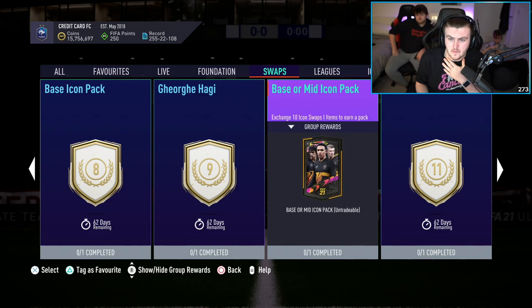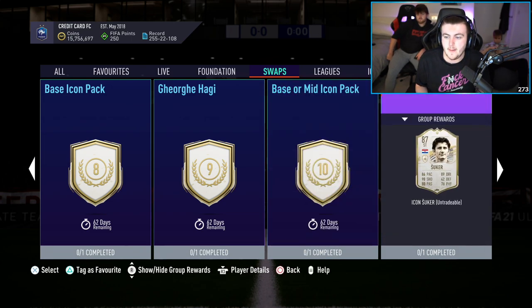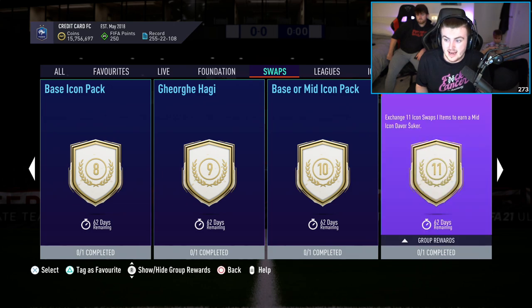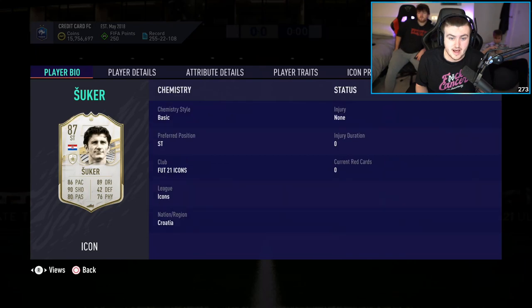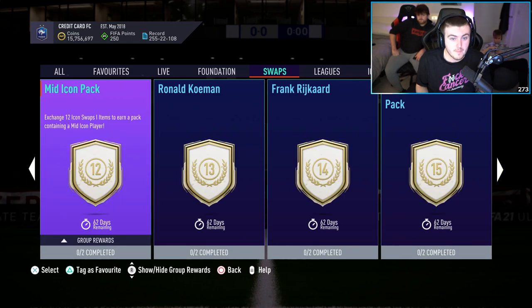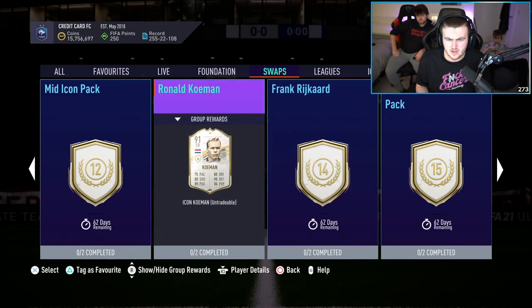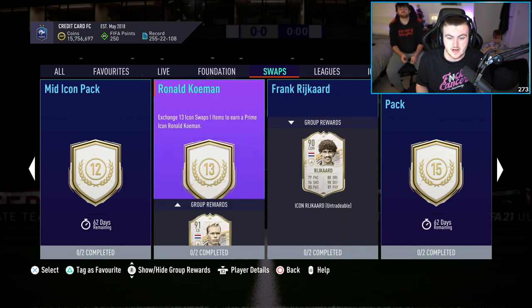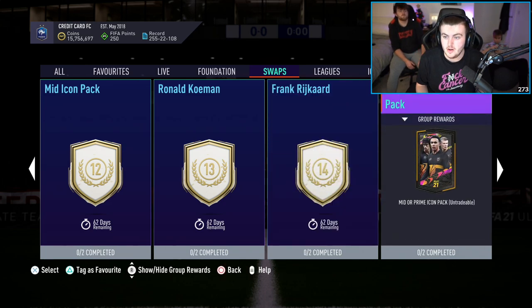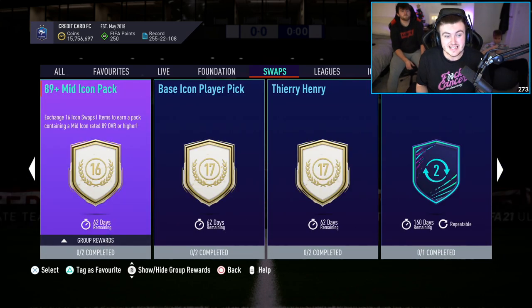We've got the base or mid-icon pack for 10 tokens, which I think is pretty cool. I like EA bringing out brand new types of packs. For 11 tokens, this is mid-Sukha, which is exciting because it's a really good card — he's got a really lethal left foot. We have 12 tokens for a mid-icon pack, 13 for Prime Komen, 14 for Prime Rikar — I honestly thought these would be swapped. I thought you'd do less tokens for Rikar and more for Komen; I think Komen's better. We have 15 tokens for a mid or prime icon pack, guaranteeing either a mid or prime icon. And 16 tokens for an 89-plus mid-icon.